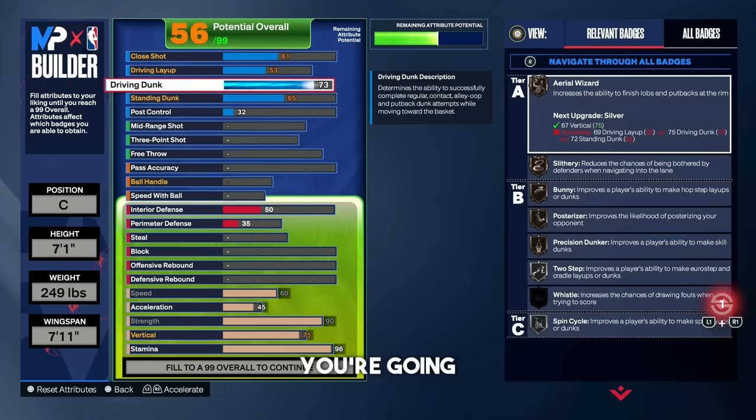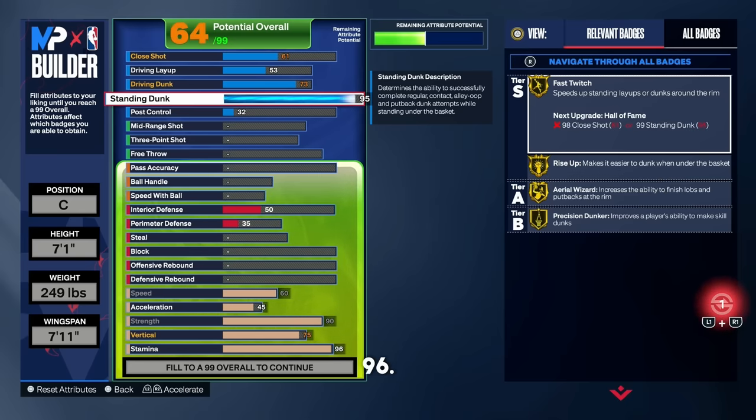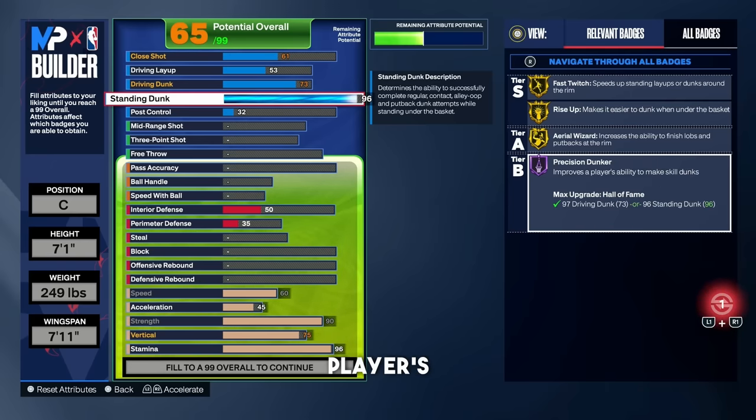For the standing dunk — probably my second favorite attribute — put that all the way up to 96. At 96, you unlock Hall of Fame Precision Dunker, which improves a player's ability to make skill dunks. Skill dunks are meter dunks where you have to time it in the green window. With Hall of Fame Precision Dunker, a 96 standing dunk, and Posterizer, if you time it right and you're in good position, you're going to get a contact dunk every single time. We also get gold Fast Twitch, gold Rise Up, and gold Aerial Wizard — all stacked on top of each other, making you overpowered in the paint.